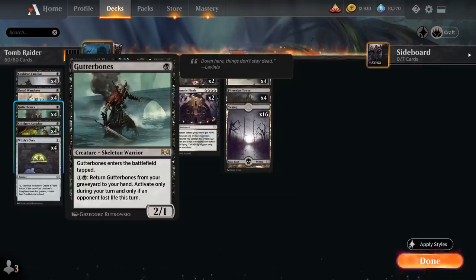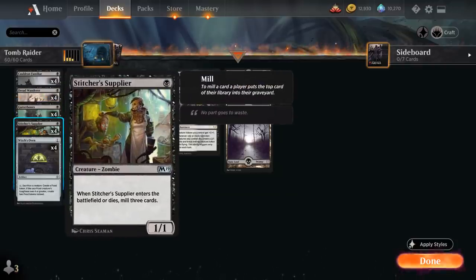To help fill the graveyard we have the full playset of Stitcher's Supplier, a one-mana 1/1 zombie that when it enters the battlefield or dies lets us mill three cards — a great way to find creatures like Gutterbones, Dreadwander, and others.